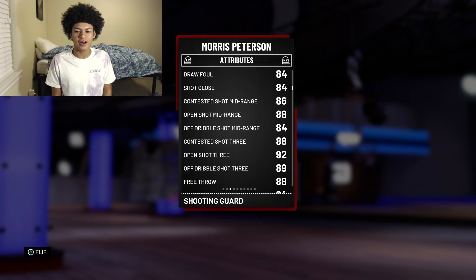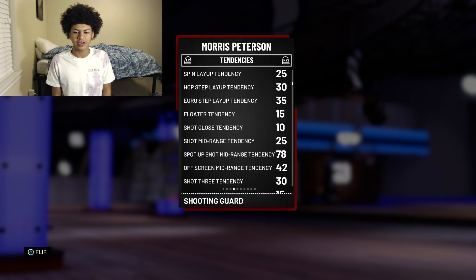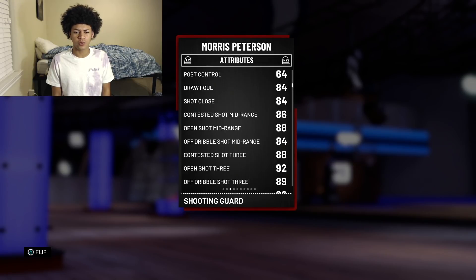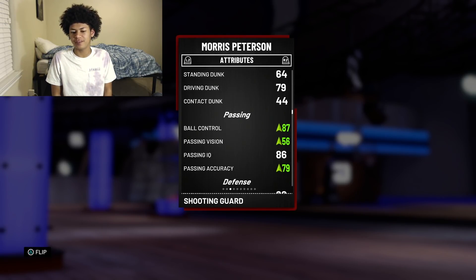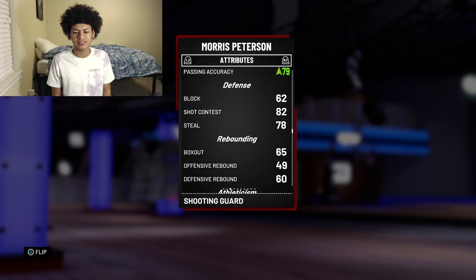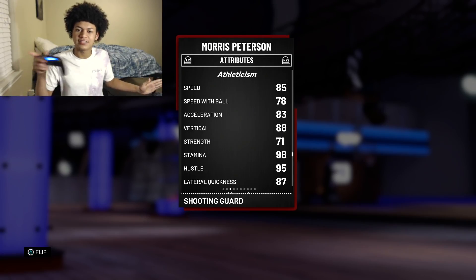Onto the attributes: he comes with an 84 driving layup, his post isn't great but he's a sharpshooter so he doesn't need it. Draw foul is at 84, shot close at 84, open shot mid-range at 88, open three-ball at 92, 88 free throws, 79 driving dunk, 44 contact dunk. His driving dunk tendencies are around 40 so he'll throw those two-handed rim grazers. Ball control is at 82 but I added a plus-five ball control shoe for speed boosting. Defense: 78 steal, 82 shot contest, speed at 85, 78 speed with ball, 90 stamina, 87 lateral quickness.